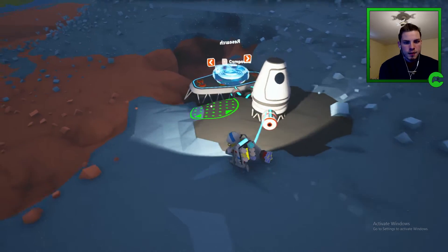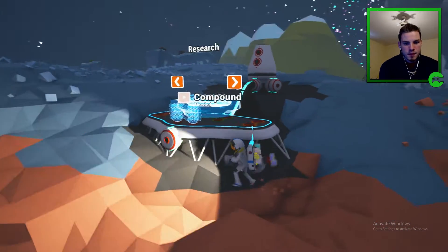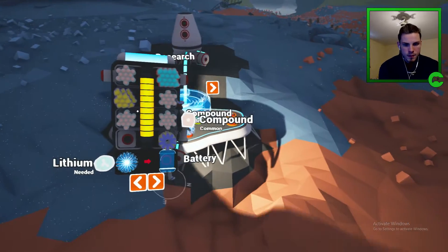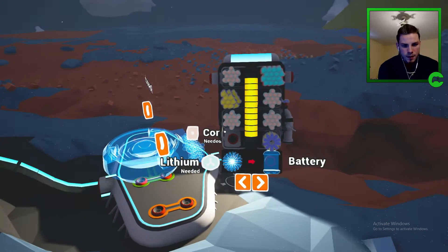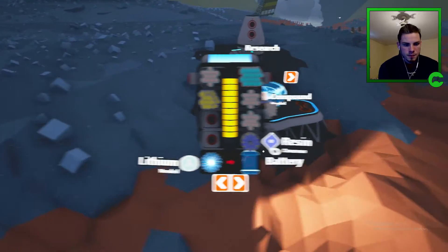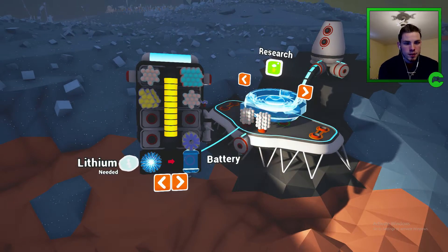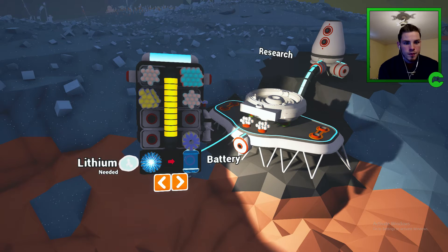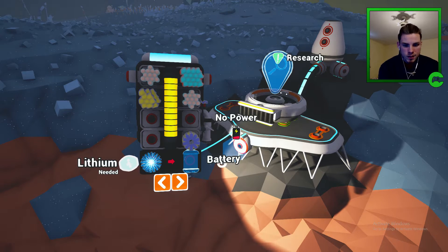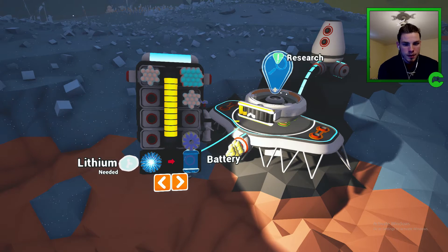So backpack — we have two compounds. Research — I think we just built a research station.